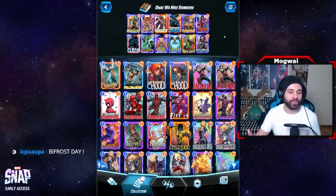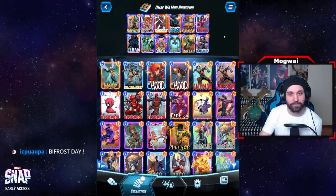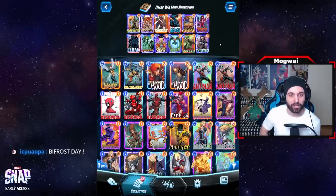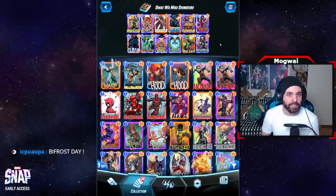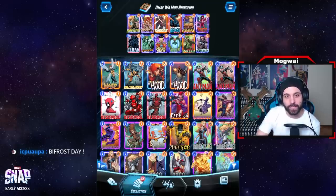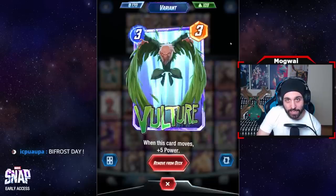There are several things about this deck that may seem weird at first. Our curve has no four, five, or six drops, so it seems extremely low — giving the impression we don't have enough power output to out-muscle other decks. But our true strength lies within our key move cards, Dagger and Vulture.